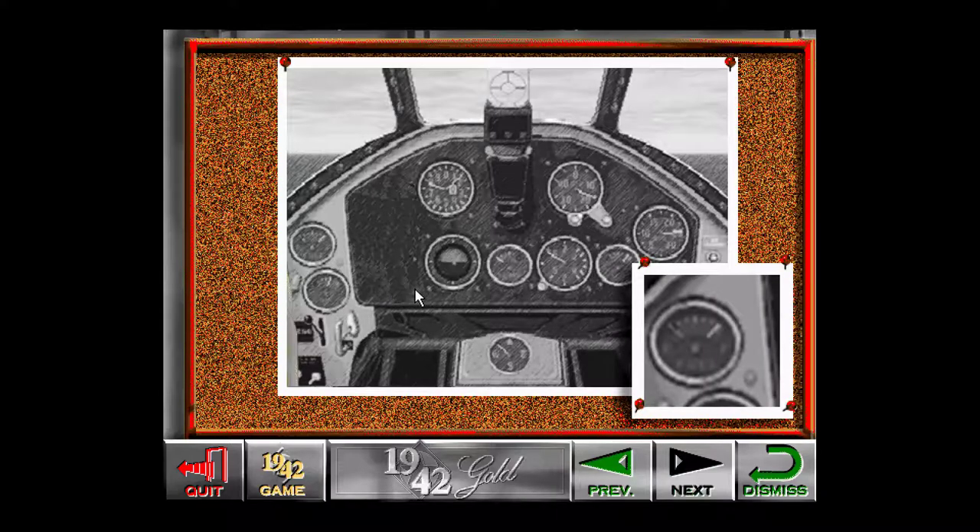The fuel gauge measures the amount of fuel left in the plane's tanks. There are actually two needles: a white one which measures the main tanks, and a dimmer one which shows the fuel in any external tanks being carried. When the extra tanks run dry, you should consider jettisoning them to lighten your load and improve your performance.